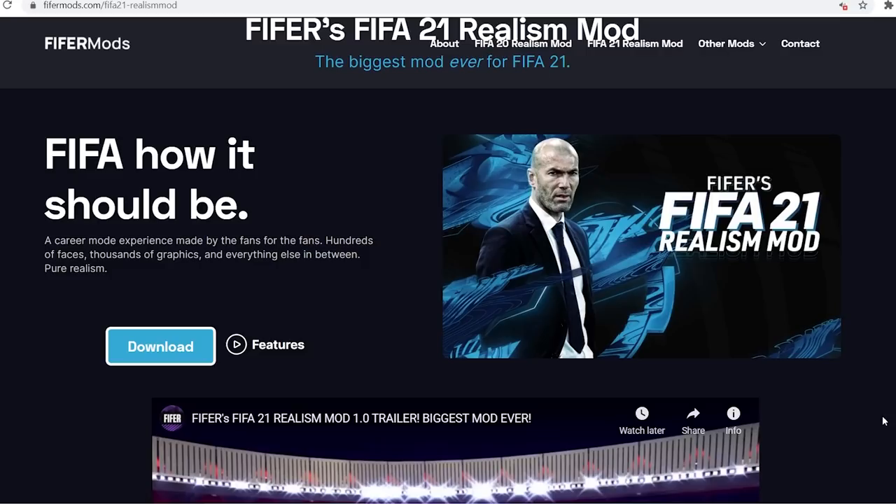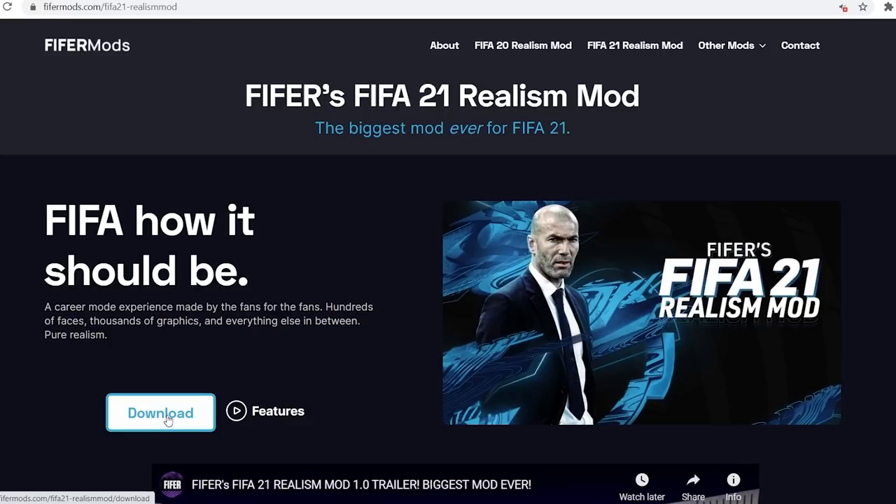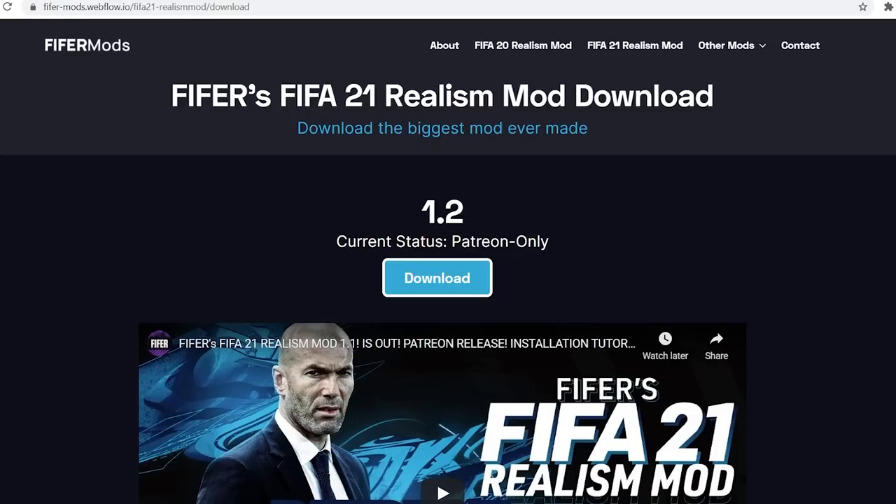To start, you want to download the file. Go to fightformods.com/fifa21-reels-mod — the link is in the description and there should be a card on screen. You'll go here and it's going to have some details and images. The trailer will start playing, and I'd recommend you watch it if you don't know what the mod is. You can see the features list, but you just want to click Download, and that will bring you to this page.